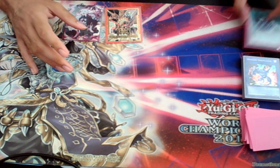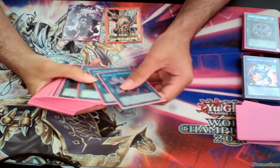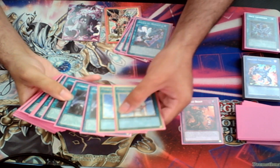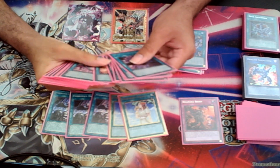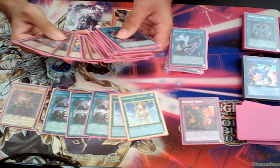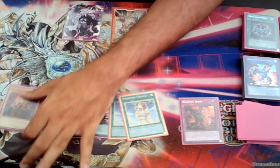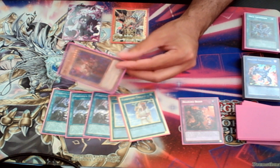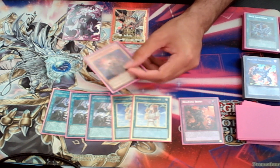Before talking about the side deck and other options, I'll cover the main deck first. The new additions since the last list are Branded Beast, Forbidden Droplets, Forbidden Chalice, and Bestial Aluver. Everything else should be around the same as last list. Let me explain the Bestial Aluver first.